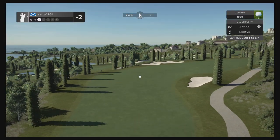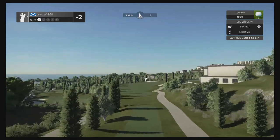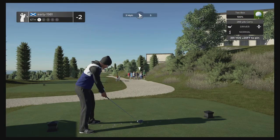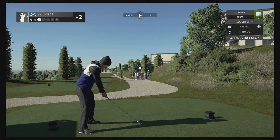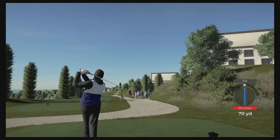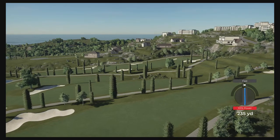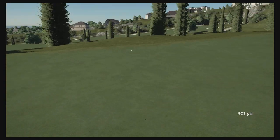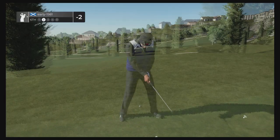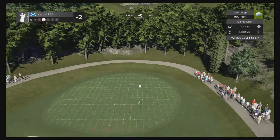We move on to this beautiful looking par five — look at this dogleg right. I think we can just about take on the right hand side of this fairway over the top of the trees and hopefully we've got enough fairway to work with. That's a tiny bit fast so we will gain a good few yards. The ball needs to get down — we're certainly not holding the fairway but hopefully it's just light rough. It is just light rough, so we can comfortably reach this par five in two.